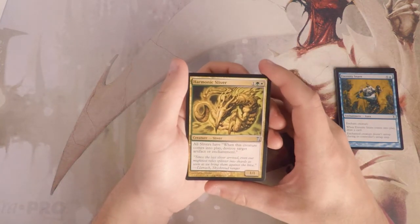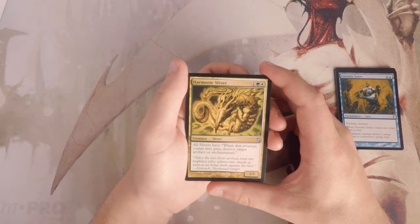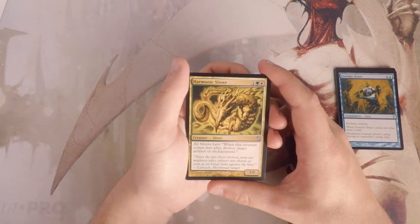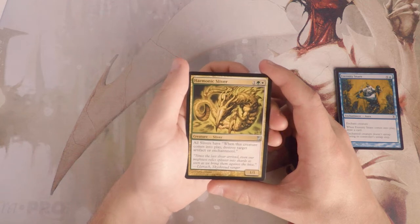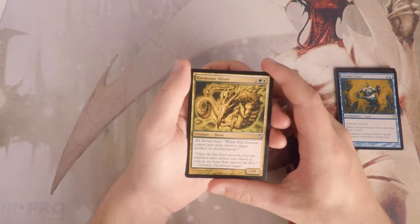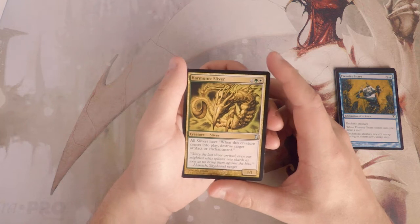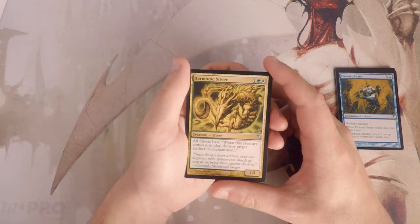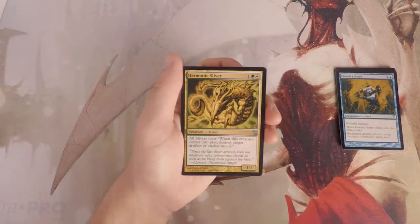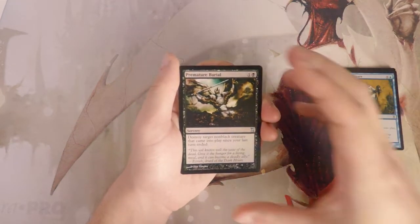Our first uncommon is Harmonic Sliver. I always forget slivers are in this set. It's a 1/1 for three — one green and one white — and all slivers have 'when this creature comes into play, destroy target artifact or enchantment.' This is very much a constructed card. It's fantastic in a dedicated sliver deck, which you can try to draft, but I feel like there isn't quite enough support to make it happen. At best you might destroy something like a Prismatic Lens, which is fine but not great. Not a fan in draft.